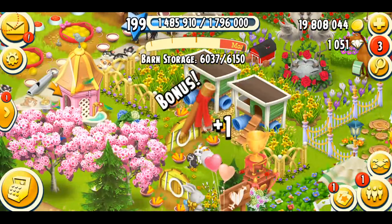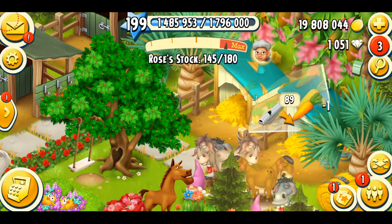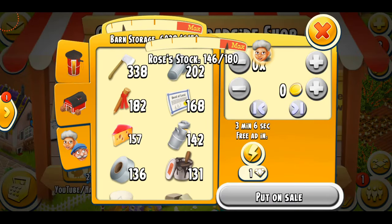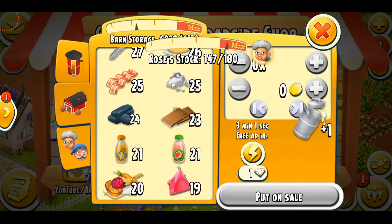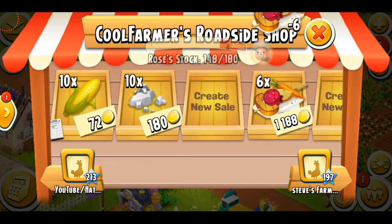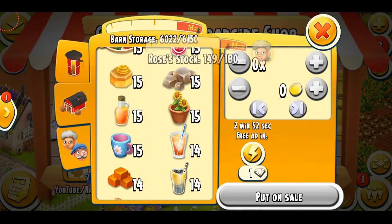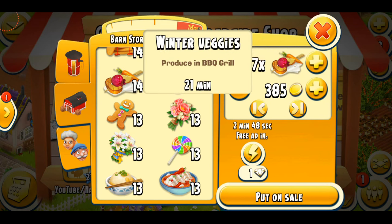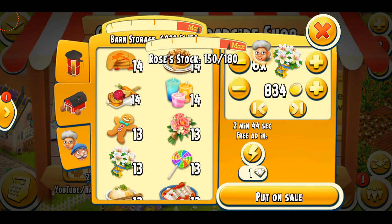My peacock and donkeys gave a lot of materials, and my barn is almost full. I don't have a lot of space left — just so many tools. I'll put some ores I don't need up for sale, and sell some winter veggies. What a weird name — I thought it was going to be something like vegetable salad or cooked veggies.